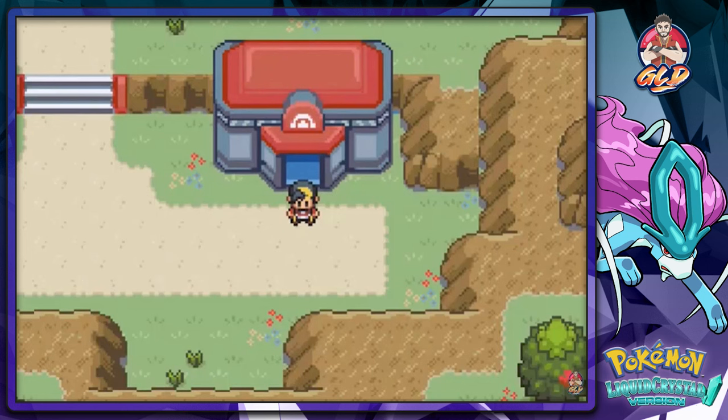What's up guys, it's me your badass host Draven, and welcome to another episode of our Pokemon Liquid Crystal Walkthrough. So in our last episode we defeated Team Rocket — we kicked their butts with Lance and all that — and now it is finally time to actually go ahead and battle the Gym Leader here.